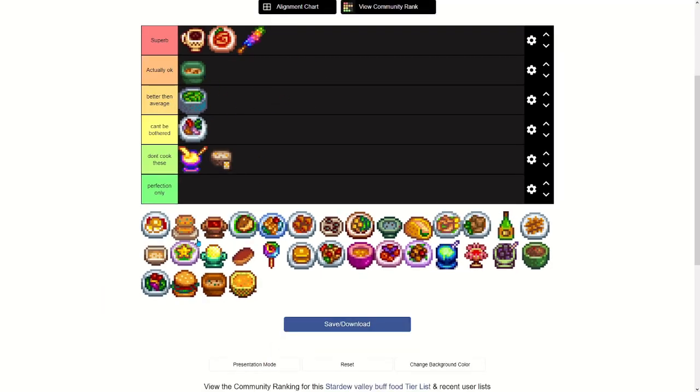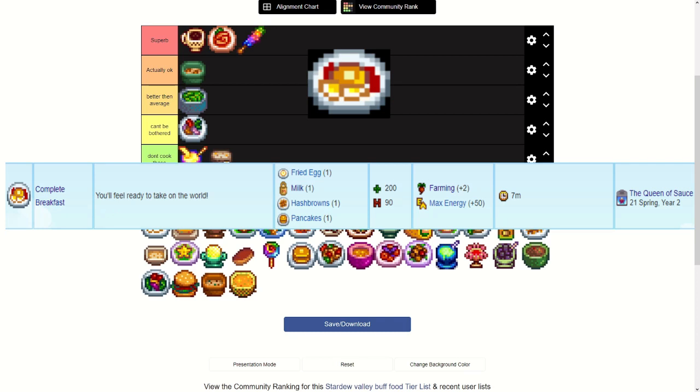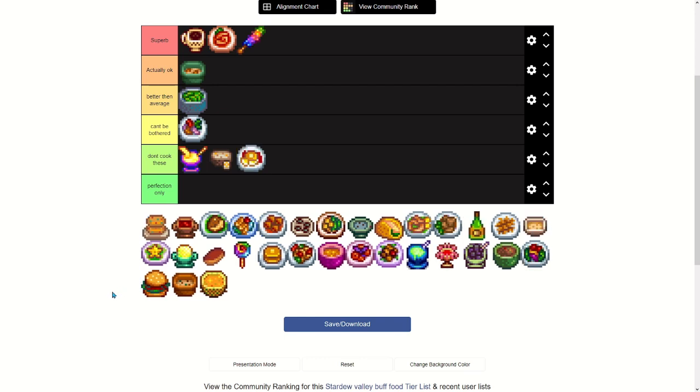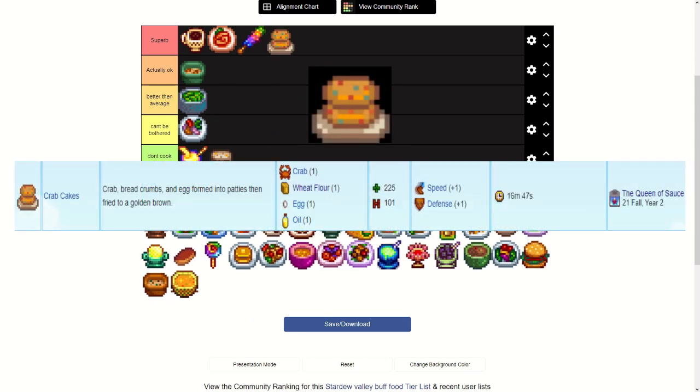Trout Soup also gives 45 health, which is pretty good. Complete Breakfast is from the Queen of Sauce on the 21st of spring year two. A lot of year-two recipes I don't usually like to speedrun because no one wants to watch me sleep for a year. It takes a fried egg, a milk, hash browns, and pancakes — for only plus two farming. Don't cook that, that's such a waste. Only get that for perfection.